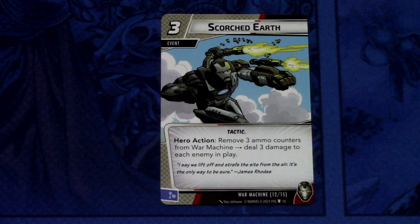Next we have Scorched Earth. It is a 3 cost event and there are 2 copies. Scorched Earth is a tactic. Hero action: remove 3 ammo counters from War Machine, deal 3 damage to each enemy. It can be committed as a mental resource. 3 ammo counters and a cost of 3 seems quite steep, but it is AOE damage. In a multiplayer game with a lot of enemies, this is a really powerful card because it deals damage to each enemy in play — so all your teammates' minions get damaged by this too. Pretty good AOE.